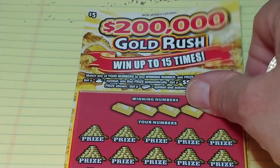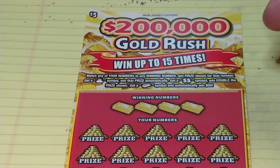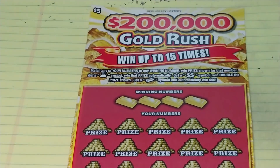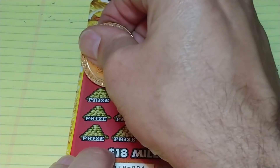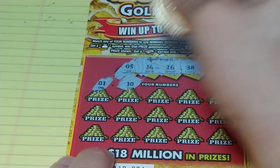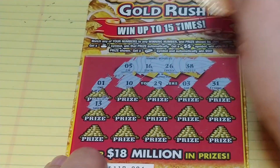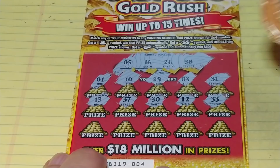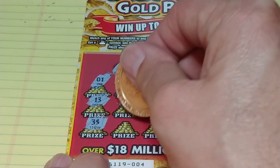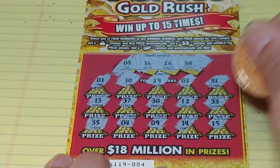Last $5 ticket — the $200,000 Gold Rush. We're looking to match your number to the winning number to win that prize, get a money bag to win automatically, get a double dollar symbol to win double the prize, or get a gold bar to win $50. Looking for $5,000, $16,000, $26,000, or $38,000. We have 1, 10, 29, 3, $33,000, 31, 1, 13, 37, 30, 12, 33. Last row: 35, 4, 9, 14, and 15. Nothing on that — a bunch of one-offs as well.